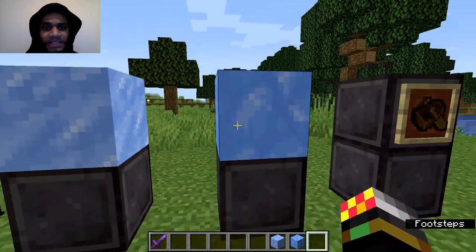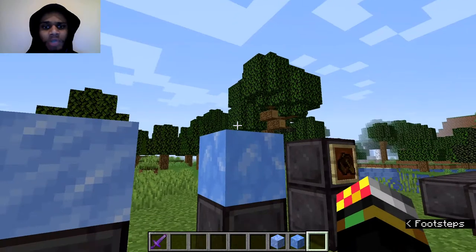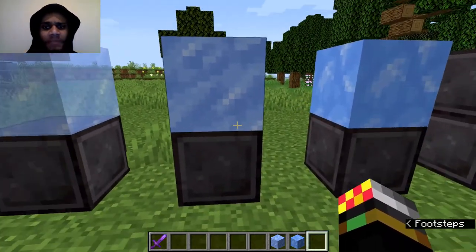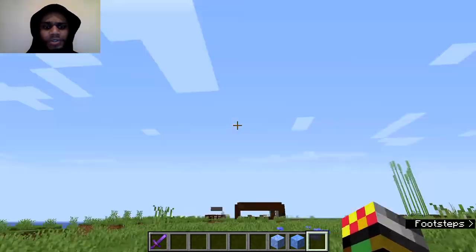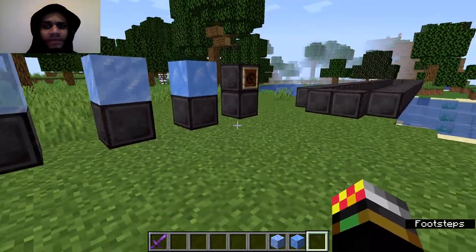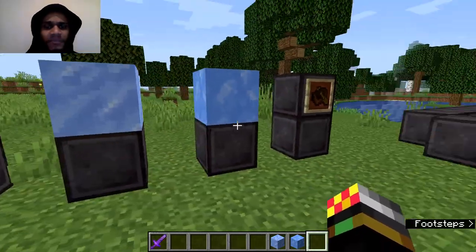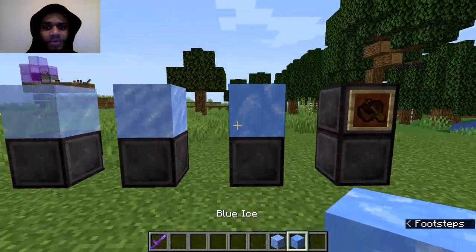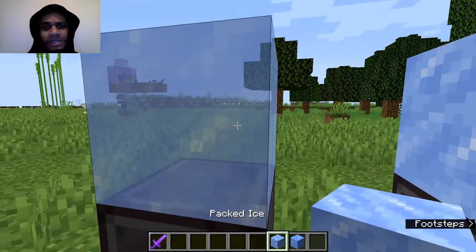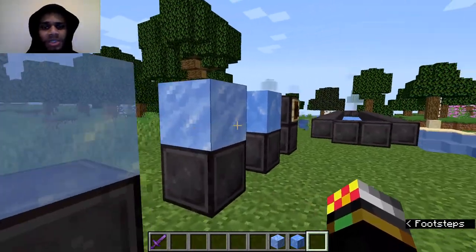You find blue ice in those huge packed ice biomes — well, they're packed ice biomes but they make huge icebergs. The thing is, it's much harder to find than packed ice in that biome. Packed ice really makes up the majority of the icebergs, those huge structures. Whilst blue ice can be found maybe in the small icebergs — you rarely find them — but mostly it's underwater in small little veins. So blue ice is what you really want, and this is what I normally use in my survival worlds, but packed ice can do, and obviously ice can do. Ideally you want to get as much blue ice as possible to make your transportation as fast as possible.